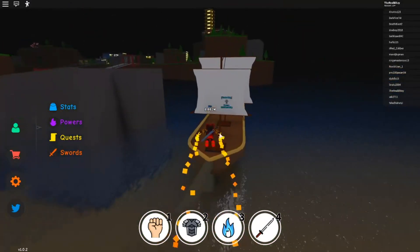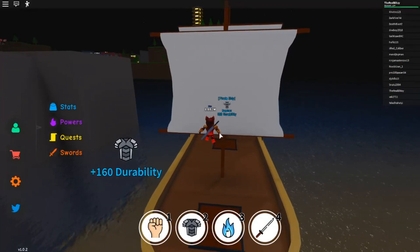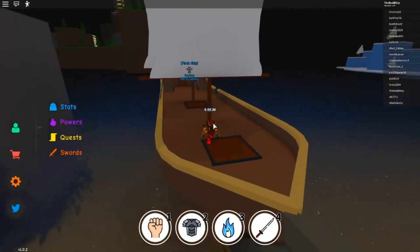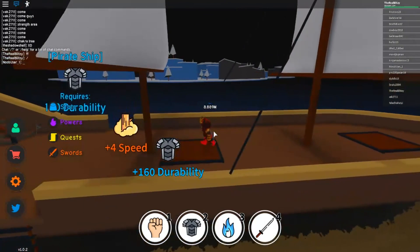For durability, all you have to do is get to 100 durability and just stand there — you're going to automatically gain durability.